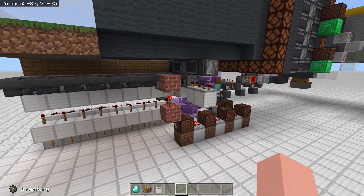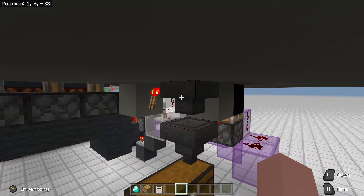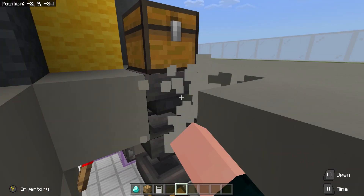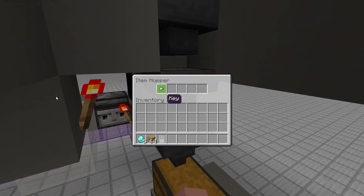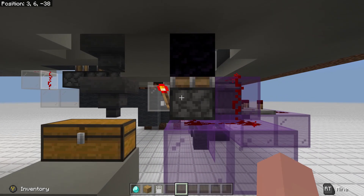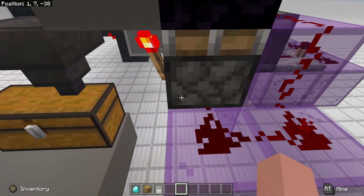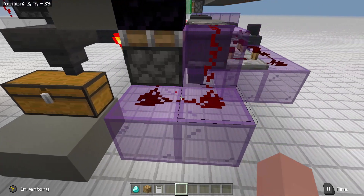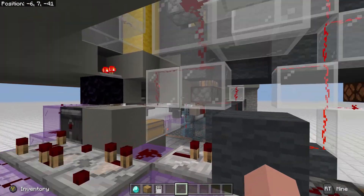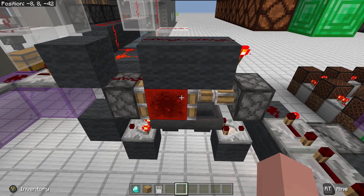This circuit is quite large but simple. We have the same item filter here as the front door, where it will only accept keys. It's a little different down here where we're using a piston and an immovable object. The sticky piston allows the redstone signal to turn, and therefore we can turn off the torch. We then have this observer observing another redstone torch, which sends a pulse extender up to open the door. It also activates this pulse extender, which turns on the lights.